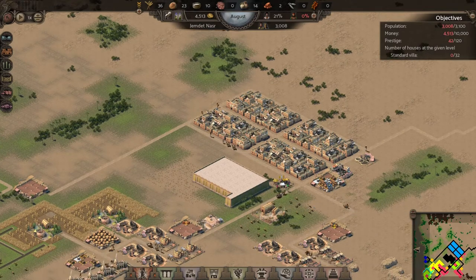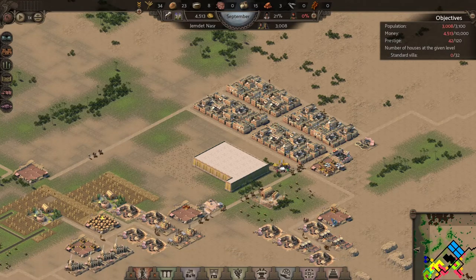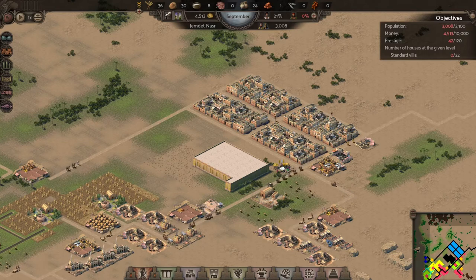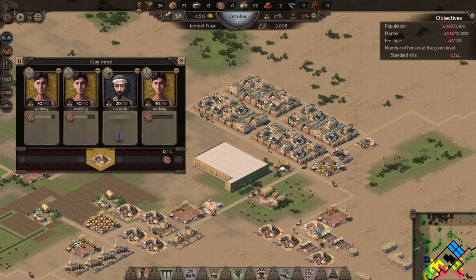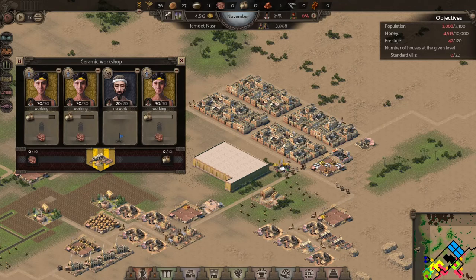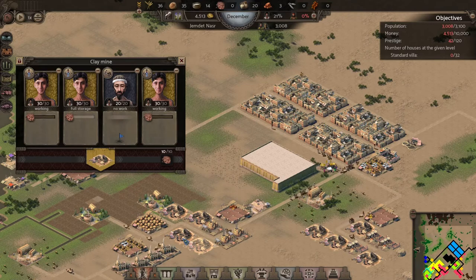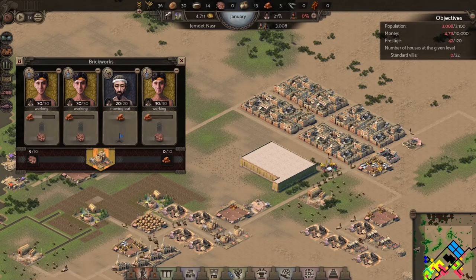We don't want to be messing around with shortages of workers because that's just going to bring everything to a standstill until we repair it. We've been through that before and we don't want to go through that again. We've made a nice stable city of about 3,000 people, all our people are working, we have hardly any clay stored up, and as soon as we have clay we push it out — our pottery and brickworks both have a full complement of clay.